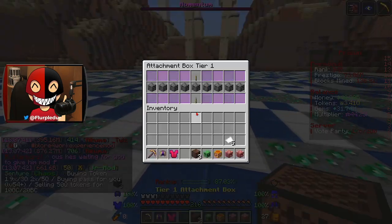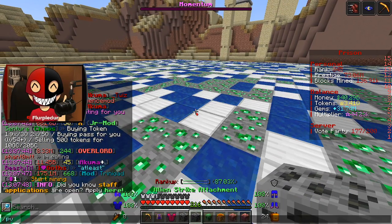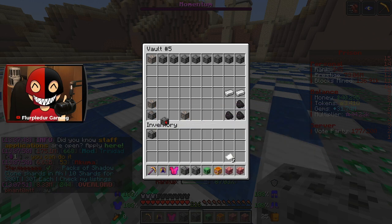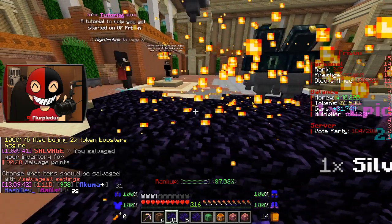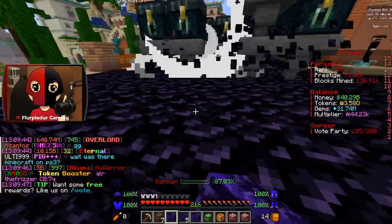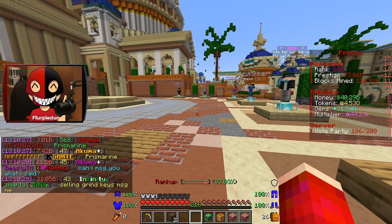We do have these epic armor boxes and these tier 1 attachment boxes for them. Let's see — is any of that going to be good? We do have vein miner, so that's another level 1 vein miner. Apparently I can spam through a lot of these early ones. They don't really fill my inventory a whole lot. Look at that — so many drills.